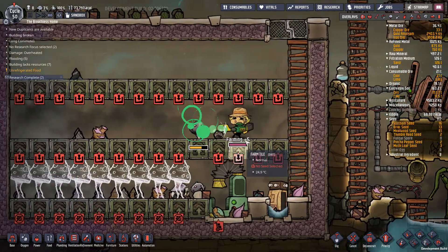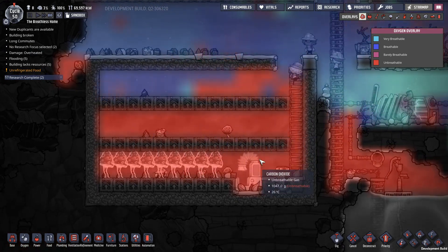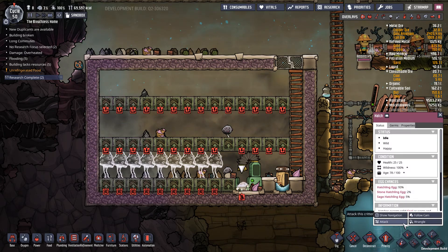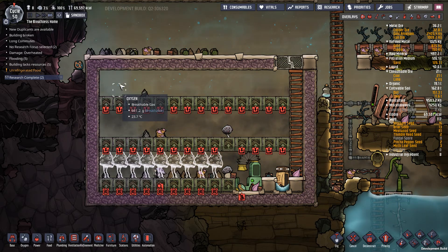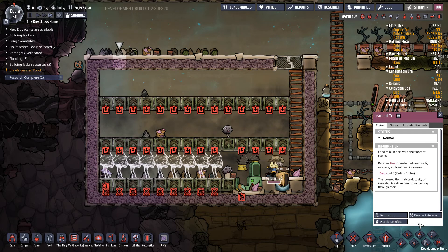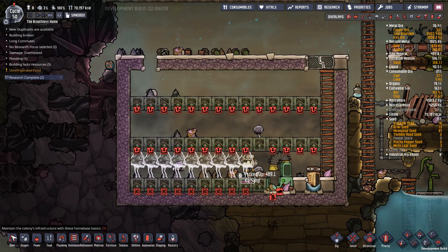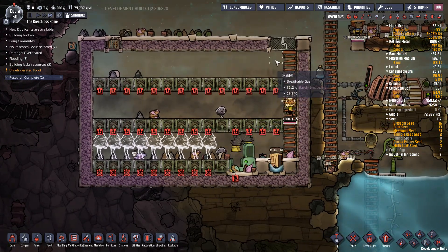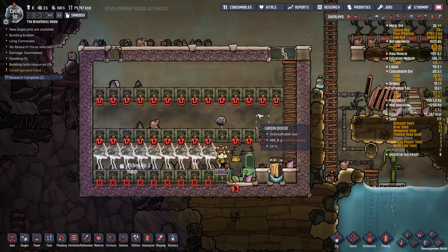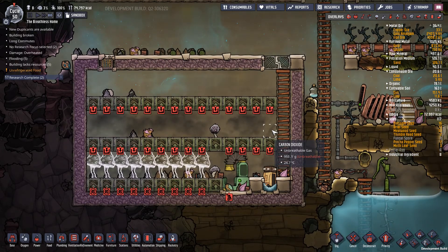Down here in our carbon dioxide area, the bottom two levels are filled with carbon dioxide, and slowly over time the top level will also fill with carbon dioxide. One thing I might actually do is deconstruct that one tile and put in an airflow tile, just so carbon dioxide can go out both sides. What we're actually relying on is the dupes coming in here and breathing out CO2 to naturally fall into this area and fill it up.